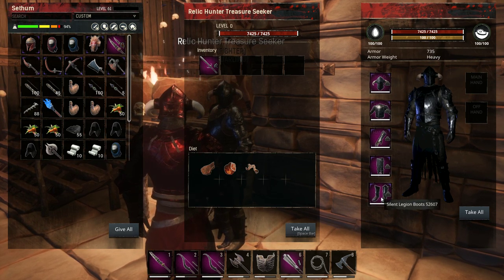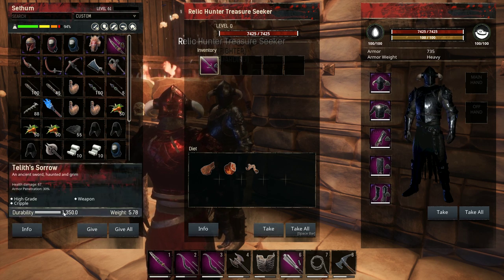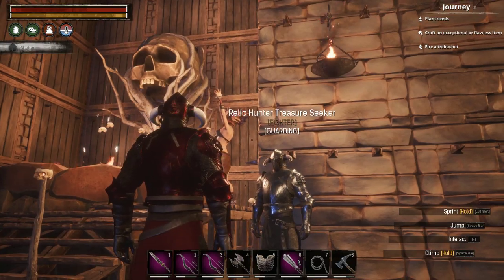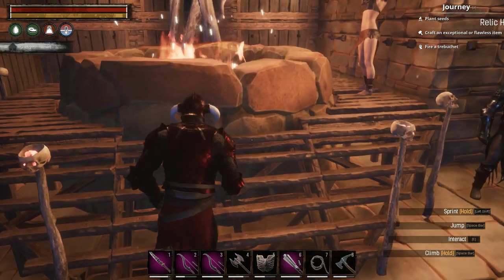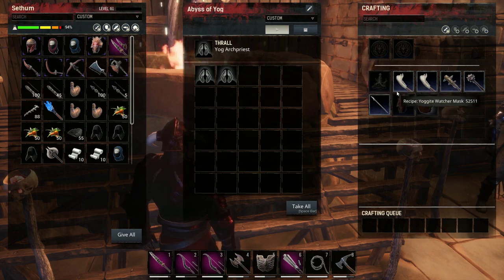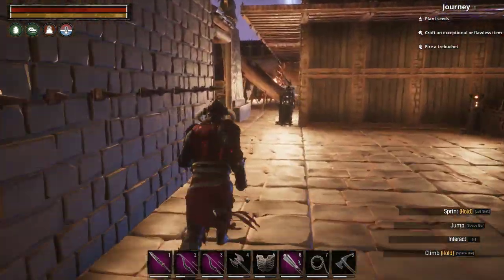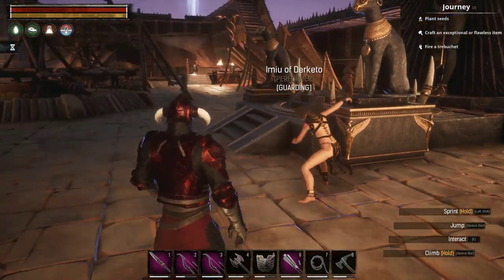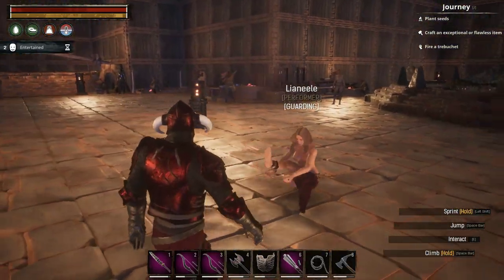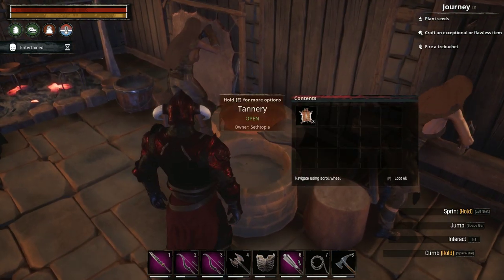These are some of the best thralls in the game. As you can see, you can equip tamed thralls with armor, and one very nice thing is that the armor does not take durability damage — neither do the weapons you equip them with. Thralls come in various tiers and classes: for example, this is a tier 4 fighter thrall. You can also get priest thralls, crafting thralls for your crafting stations, and dancer thralls who remove corruption. Corruption reduces your HP and stamina, which impacts what you can take on.